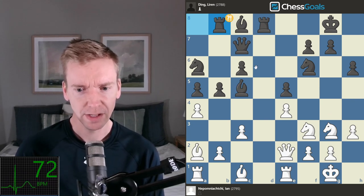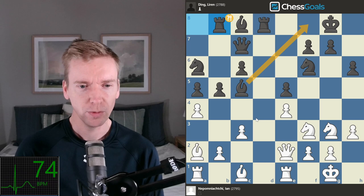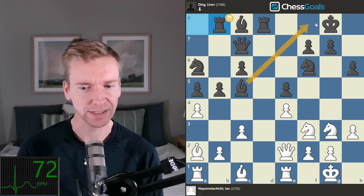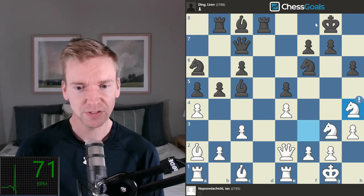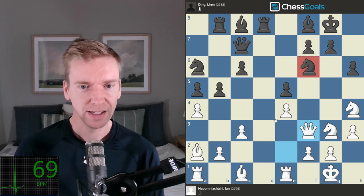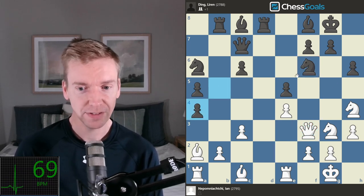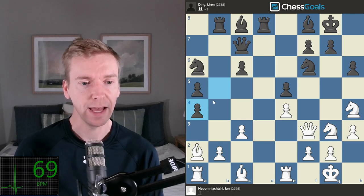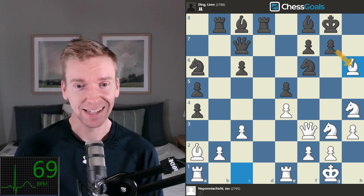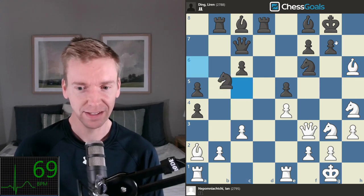Rook to b8 — an inaccuracy. The first inaccuracy of the game comes from Ding. What he would like to play is bishop to f8 to defend the kingside and then attack queenside. It's actually a little bit stronger to play bishop to f8 first, just to be more prepared for Jan's attack. So knight h4 — excellent move, trying to infiltrate the kingside. Bishop f8, now queen to f3, targeting the knight. Bishop takes h6 is a threat. Bxh4 — Ding decides to play active on the queenside and grab that extra pawn.